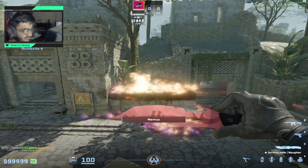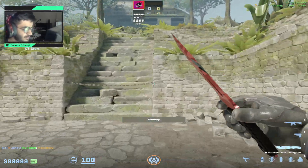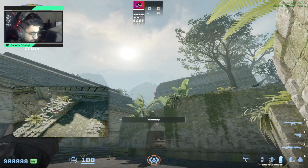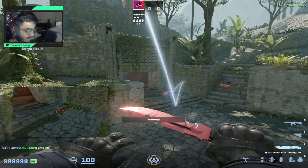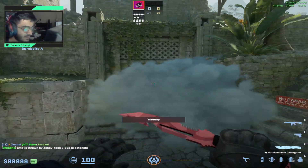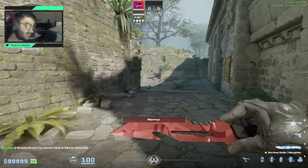This is one of the more impressive retake utilities I've come across recently and it's super useful. You can also pair it with a smoke for A main — if you want to do a pull on retake, you can throw this smoke, couple it with that molly for the boost, and you have a really solid retake chance after throwing just two pieces of utility.